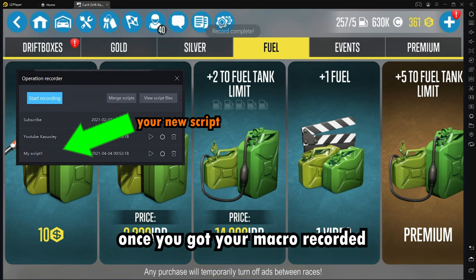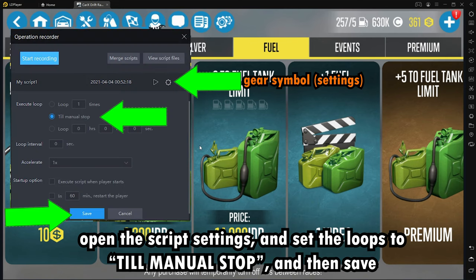Once you've got your macro recorded, open the script settings and set the loops to 'till manual stop', and then save.